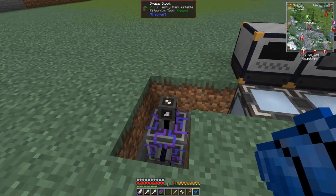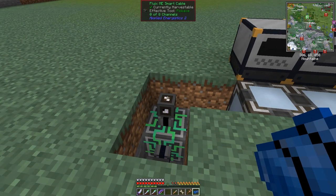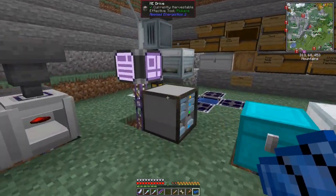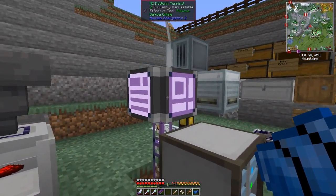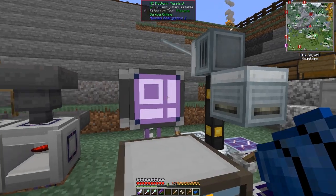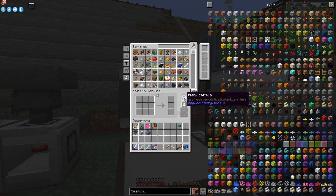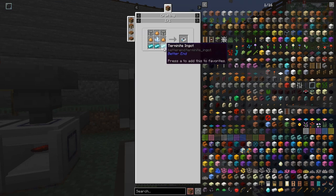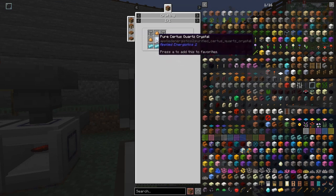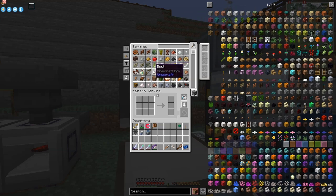What we're going to do is put a crafting unit on top here so we can do some crafting. Over here you'll see the four channels are basically the disk here plus these two terminals — a pattern terminal and an interface terminal. I've already got some patterns made up for the pattern terminal; the recipe is basically iron, glowstone, quartz glass, and a pure certus quartz crystal — not too difficult.